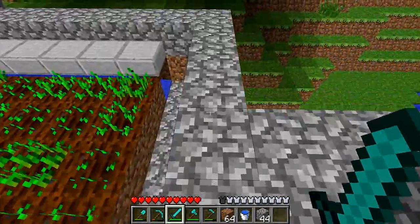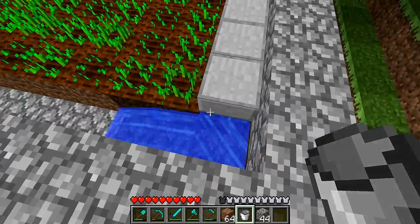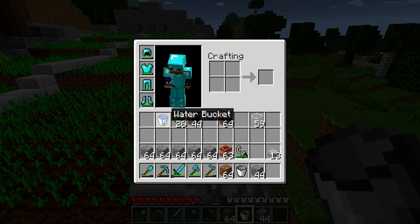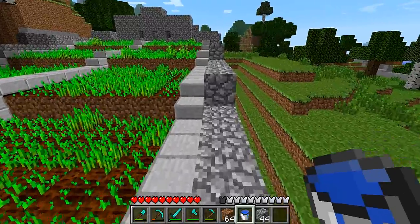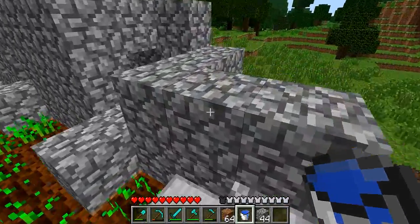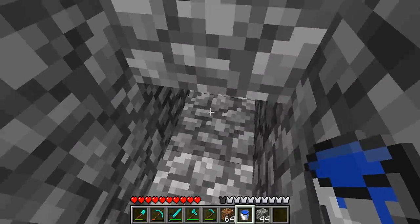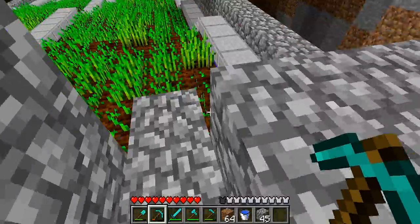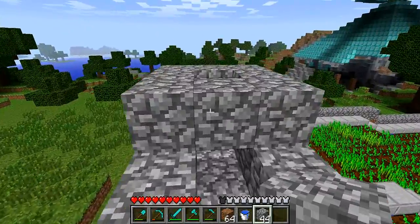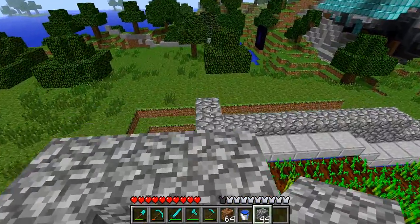This is the open version. The water flows down — I noticed I forgot to place one water source, so I'll put it back. Now I'm going to the top to show you how it works. You just put water at the top and it flows down. It spreads out and goes all the way because of a rule where water travels seven spaces, and if it drops down it travels another seven — or eight, I think.